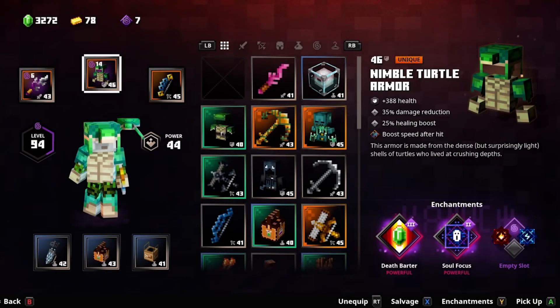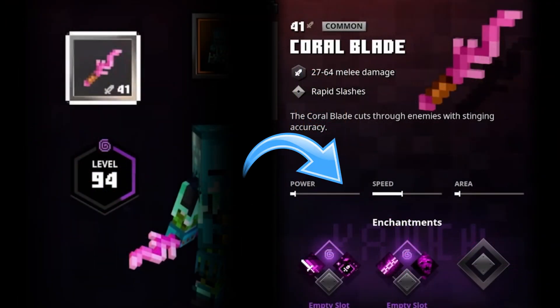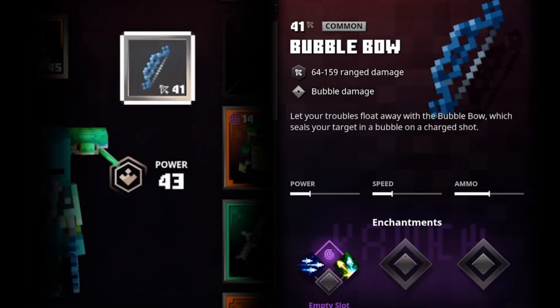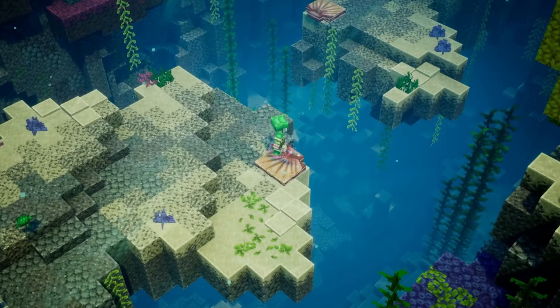First up, we've got a pet turtle — that's just awesome. Here's the turtle armor, the unique one, with a little bit of a boost after you hit. Then we've got the coral blade: very speedy, but not much power or area. After that, we've got the bubble bow, which lets your troubles float away. On a charged shot, it seals your target in a bubble. Let's go see what all of those look like in some gameplay.